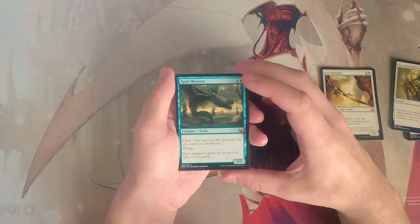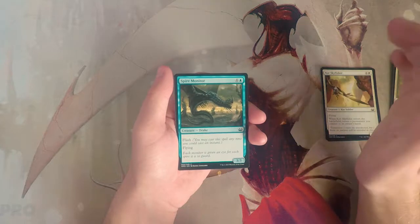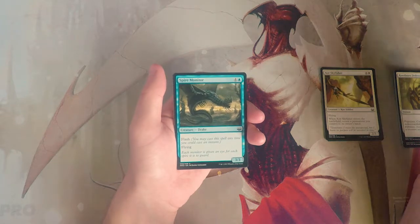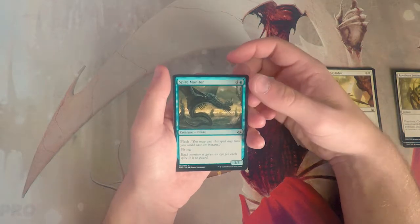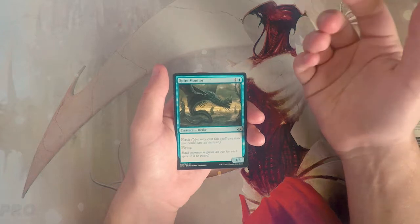Spire Monitor is a 3/3 for four and a blue with flash and flying. You can play it at instant speed and ambush something, which is fine. For five mana you get to play it at instant speed as a flying threat, which is okay — it's not super powerful but it's decent.